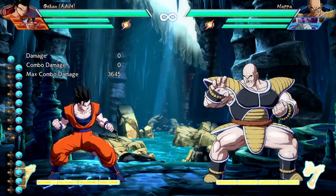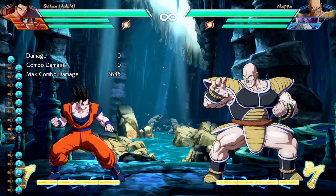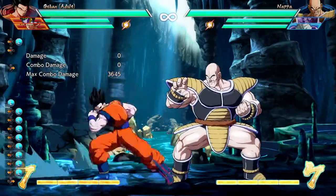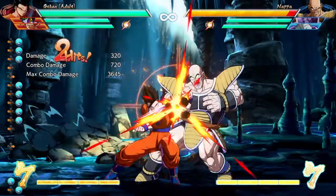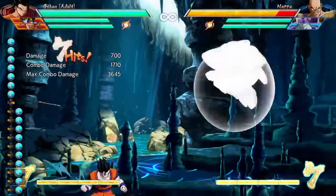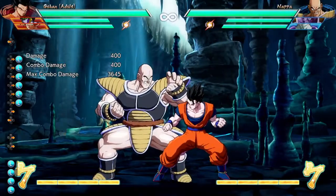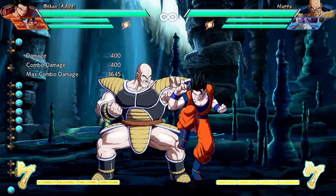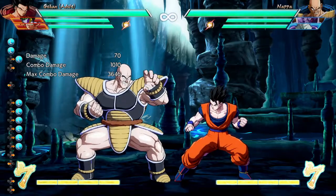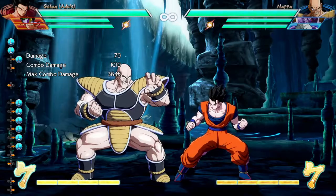We already know how auto combos work, so I won't give you a lecture on it. The piece I want to share is that if you hold the back input while pressing square, the light attack combo will not come out. It only works as long as you're holding back and light — if you hold it for the first punch and then keep mashing square, or X if you're on Xbox, it will still come out. So you have to keep holding square.